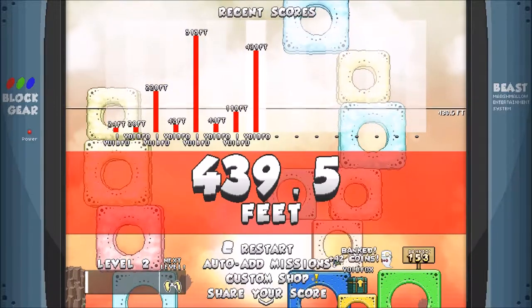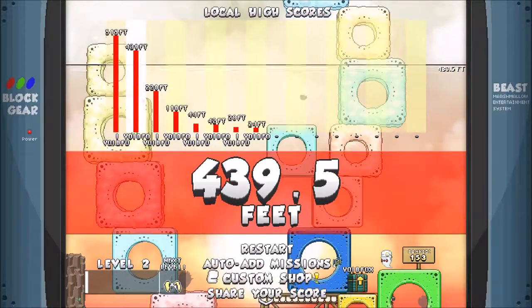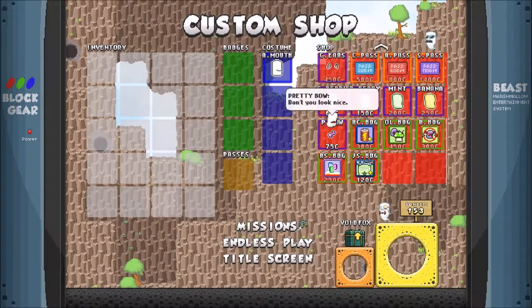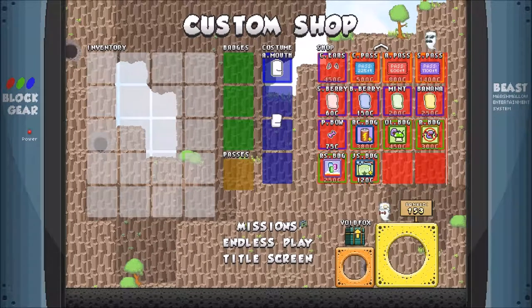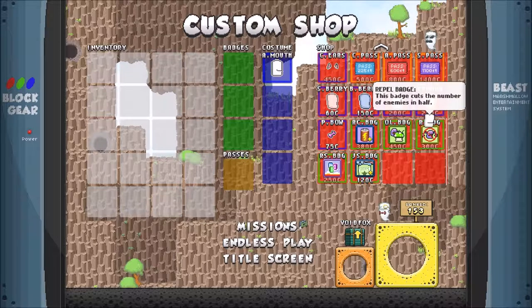I didn't even get squished — 443 feet! Hot damn! So it looks like there's some stuff in the custom shop with a little exclamation mark, probably telling me there are new items. Outlast badge. So you can actually have up to four cosmetic items on at once. Then you can wear badges — here's an example: start with an extra life and double the amount of enemies. So badges obviously have a sort of give-and-take, risk-reward kind of mechanic.